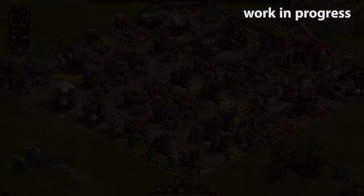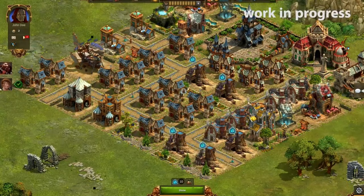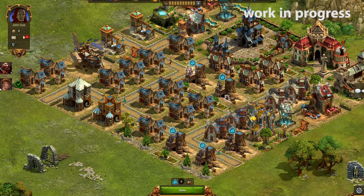The third spell is used to boost your goods manufactories. This one is mighty, but also the most expensive one.